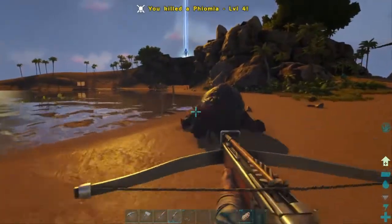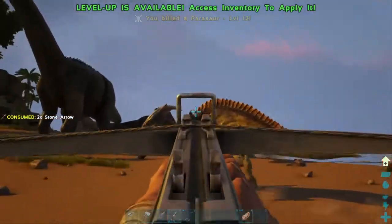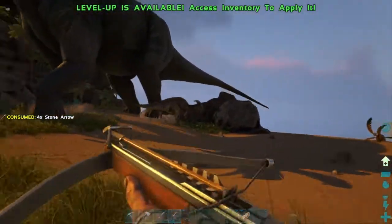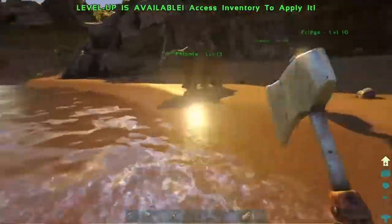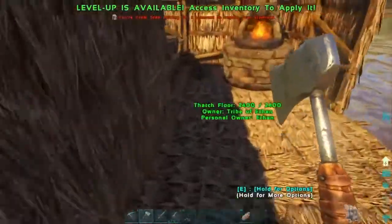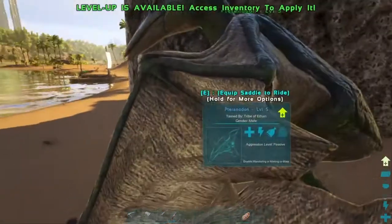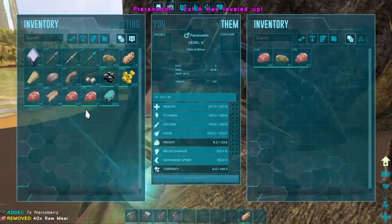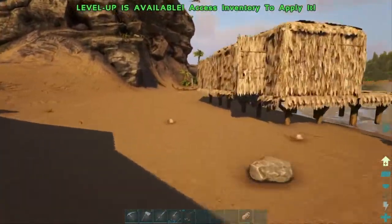There we go, very very easy. There's one and there's nearly two — come on, you can do it, come back. There we go, we got it! Let's go and make some more narcotics. Let's put the narco berries in there. We're gonna give some meat to the Pteranodon. I'm also gonna increase his weight capacity because that is eventually gonna need to happen. We're gonna take those narcos away from him. Let's finish making these tranks.